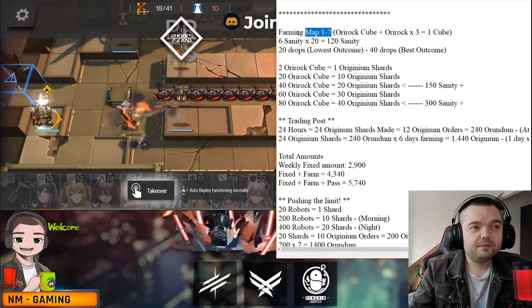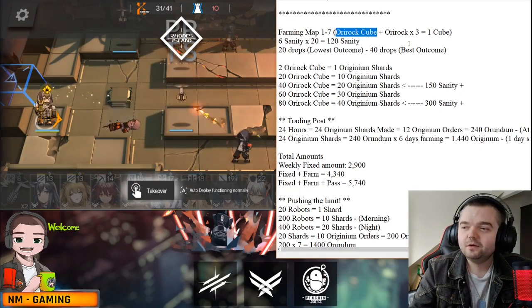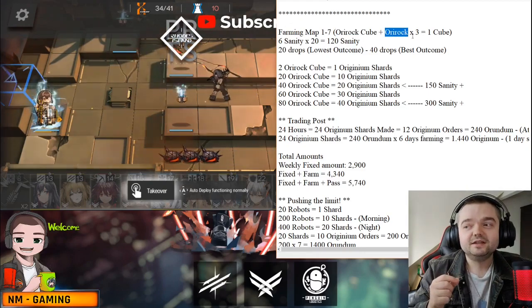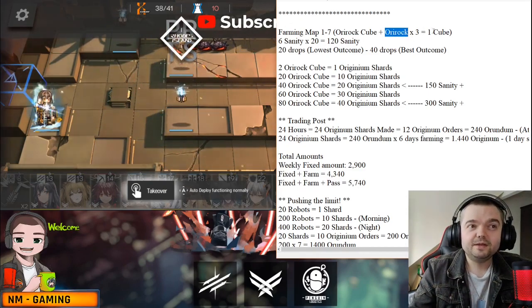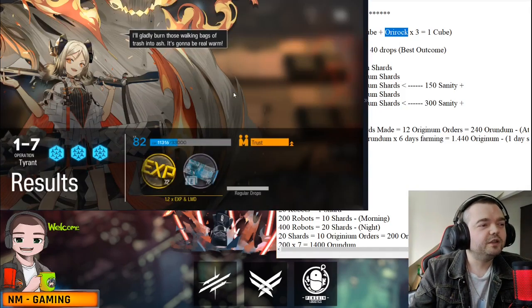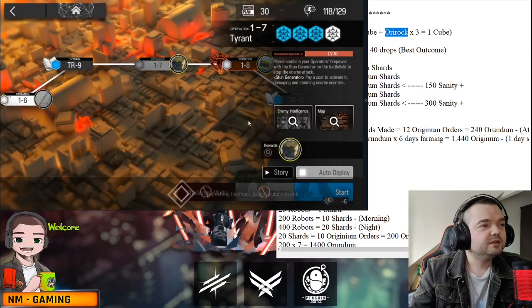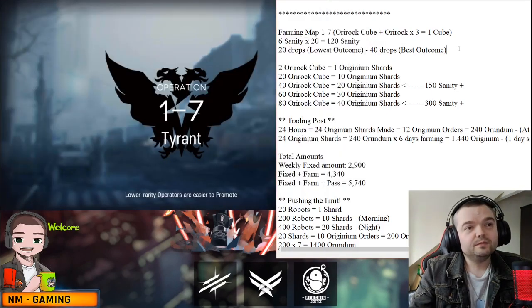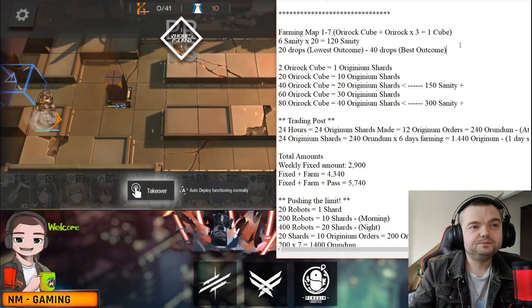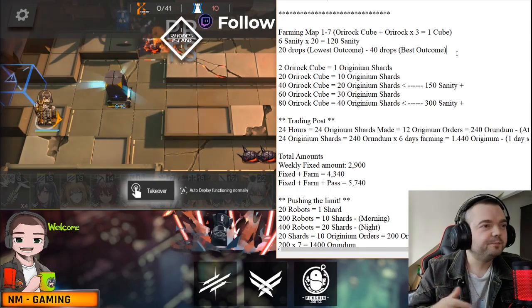The map you're farming — visible in the top left corner — is 1-7. We're farming the cubes, and those cubes are what we use to make the shards. You also have a chance of getting some Ori Rock, which are smaller versions. Three of those also turn into one cube, so you're getting a little bit extra. You're always guaranteed at least one cube, and you can do this map 20 times with your account at level 50 since it uses six sanity per run.